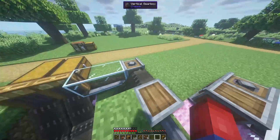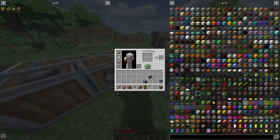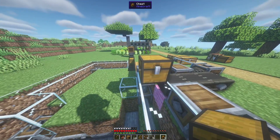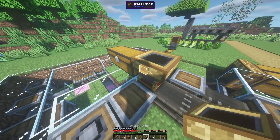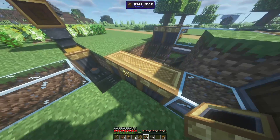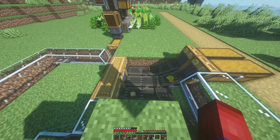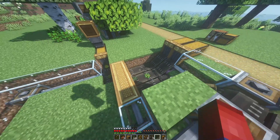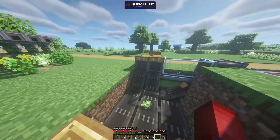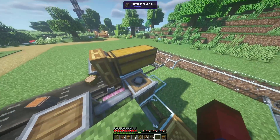Before we start pulling those items out, we have one more little section to do. We'll take our shaft, place one and two, take our mechanical belt and place it so items go up and get transferred in this direction. Then we'll take two chests, place them out, add a brass funnel so items get placed inside. We'll place a brass funnel here to start pulling our items out. You can see logs are being placed on the belt, saplings are being placed, and sticks and apples are eventually going in that direction as well. Saplings are being placed in their chest and all logs are being placed into their chest.